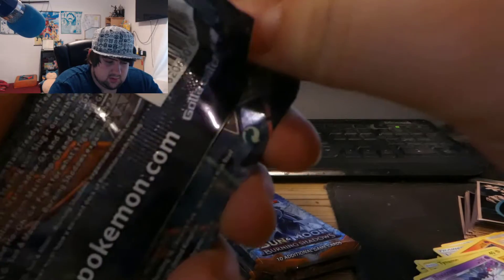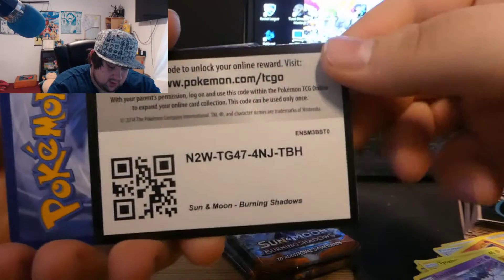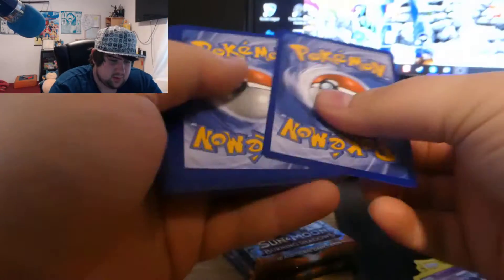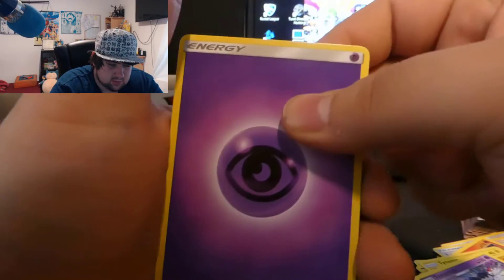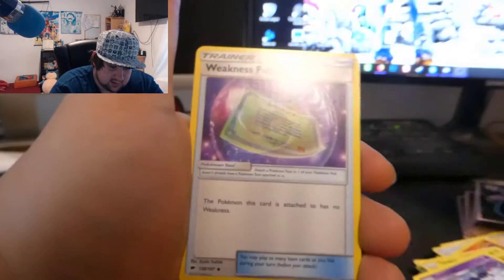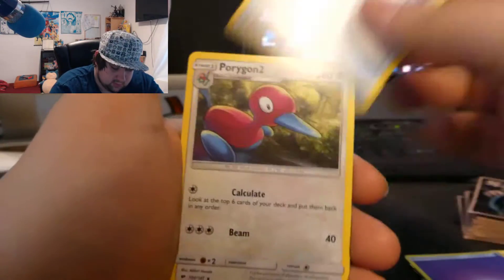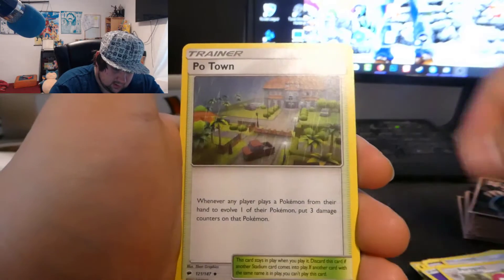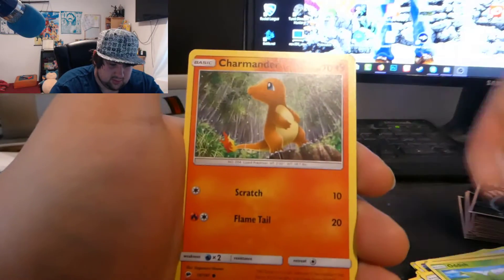It could be better obviously, but we haven't pulled a holo so far, which is good because a holo means it could have been a full art, and since we pulled the full art I'm pretty happy. It could have been the rainbow Charizard, but the chances of getting that are basically impossible — like finding a shiny in Let's Go Eevee or Let's Go Pikachu, even with the shiny charm.